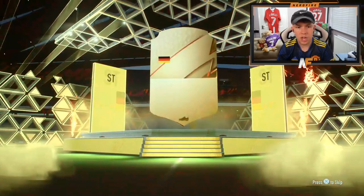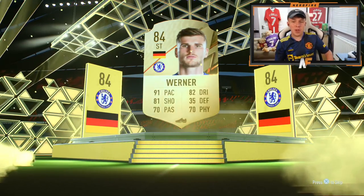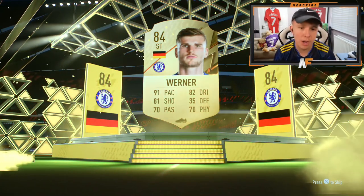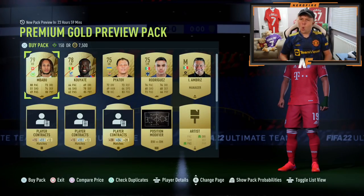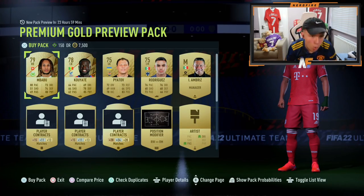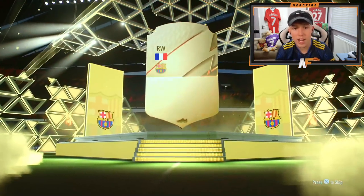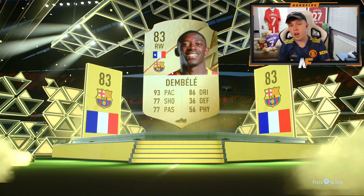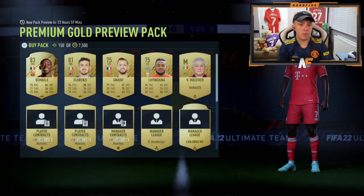Boards, German striker - Lewandowski! Yes, get in there! That's a second big pull. It's all on, and Babu! Now give me that Lacroix, give me the kid Lacroix. Boards, French right wing - it's Dembele! Let's go, that's a dub. I played against him earlier, he's actually very good, very annoying to play against. First time I've packed him. Walkout - Modric, let's go! I've already got Modric actually. Boards, England right back - Aaron Wan-Bissaka! I've been wanting a right back in a pack.